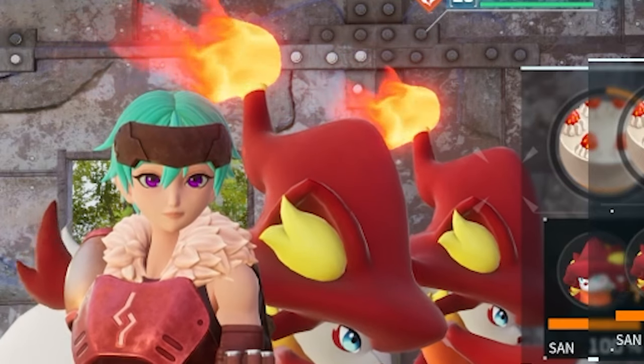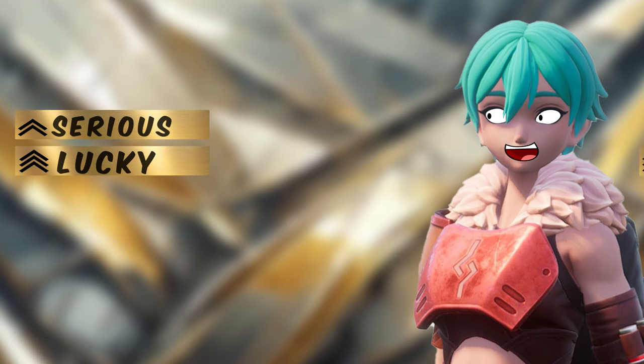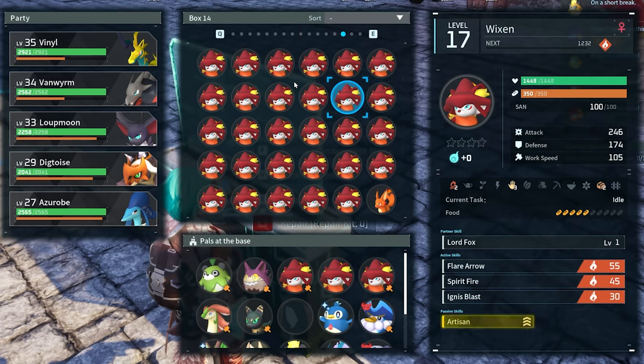So while our Wixen bake away, let's see how we can make the ultimate firefox baker. We need the following passive skills for maximum efficiency: Lucky, Serious, Artisan, and Work Slave. None of the Wixen we caught have those skills.